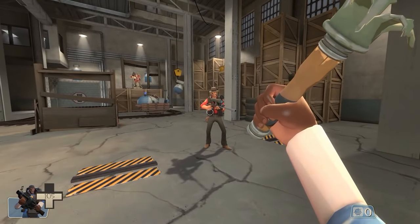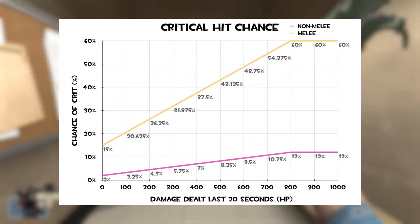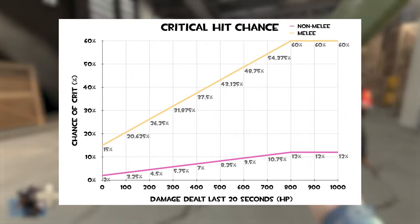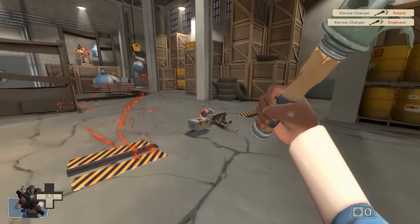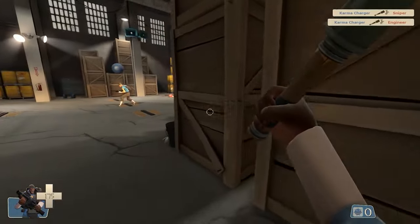No random crits sounds like no big deal, but actually it is. TF2 has different random crit chances for melee and non-melee weapons. So if a Demoman hits three of his pills and pulls out his bottle, he will have a one-in-three chance of getting a crit. Knowing that melee weapons are often used in a last-ditch effort, taking that chance will be much better than using the Caber.